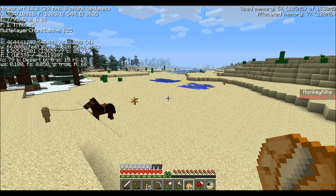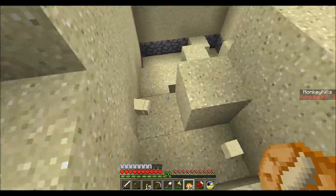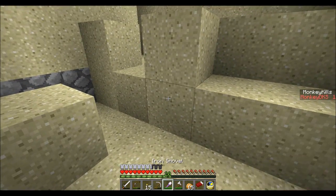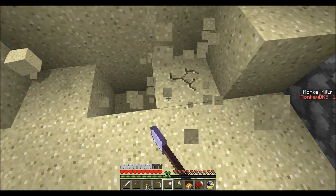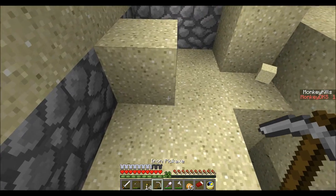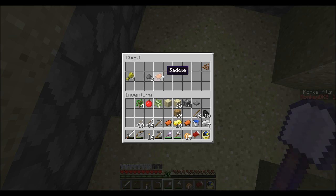This is an exciting episode. I've gone exploring and I am a very long way from spawn — let's say 5,000 blocks. I was running through the desert and I found a wonderful, wonderful thing: a spawner! I'm not sure if it's a skeleton spawner or a zombie spawner. Okay, it's a zombie spawner, so that's good. I'm assuming this is going to be the chest, so let's have a look.